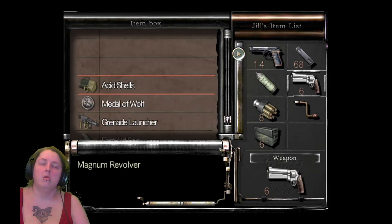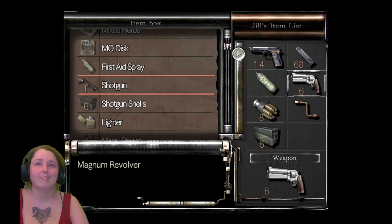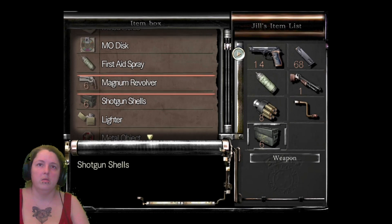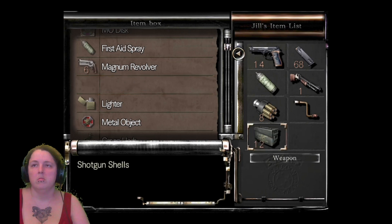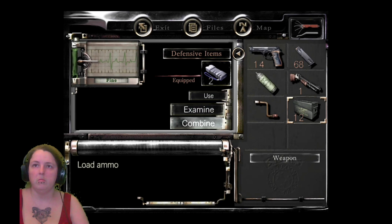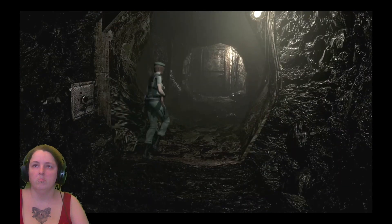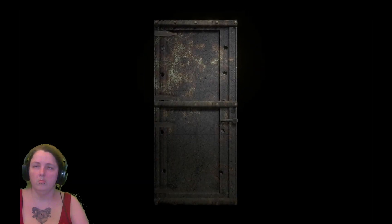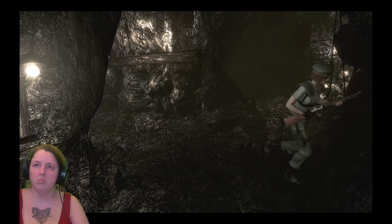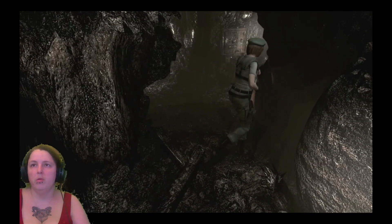So let's take the shotgun and the shotgun shells. Okay, now let's go this way. Okay, this is the boss room, so I'm gonna go get my grenade launcher.